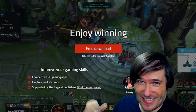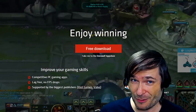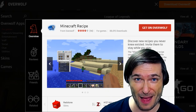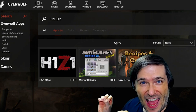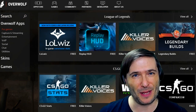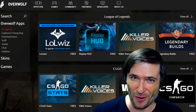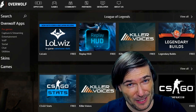To get Overwolf, click the play now link in the description below — that'll take you to the website. It installs as a piece of Windows software from which you can install hundreds of apps to improve your gameplay. There's the Minecraft recipe app and many other recipe apps for H1Z1, Guild Wars 2, as well as apps for hundreds of games. Overwolf is an open platform so if you are a developer you can build your own Overwolf apps and submit them to the app store.